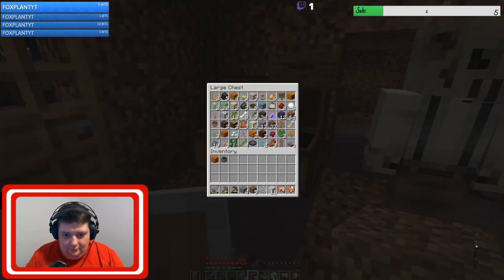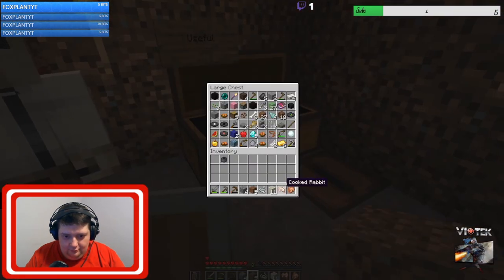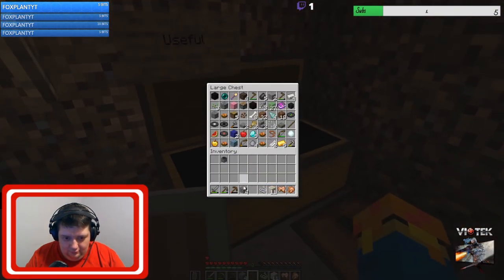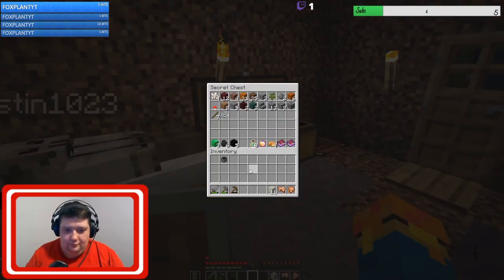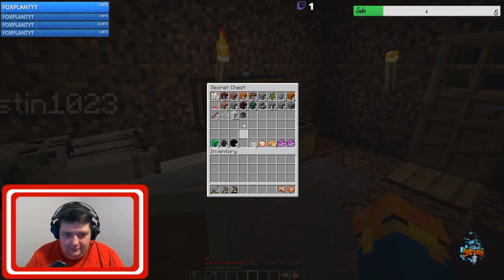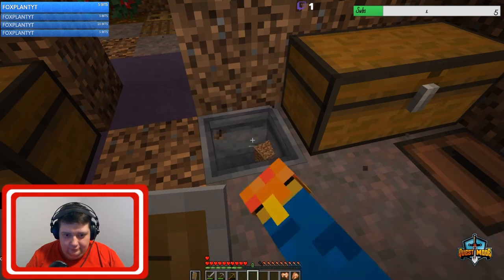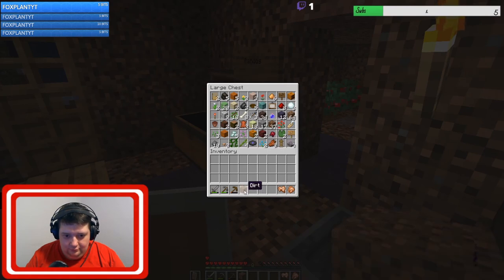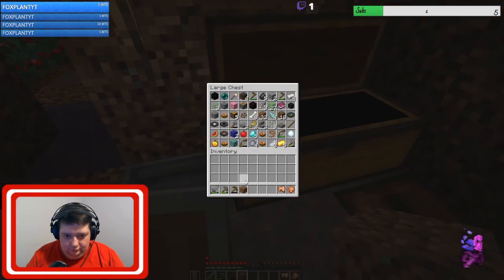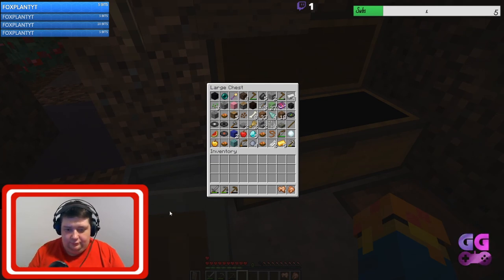Do we have enough iron to start making a little bit of armor and stuff? Trying to use the enchanting table or crafting table — the thing with the stuffs. Should I actually go down for more diamonds right away so we can make a diamond block and an enchanting table? Yeah, why not — do it all as one.